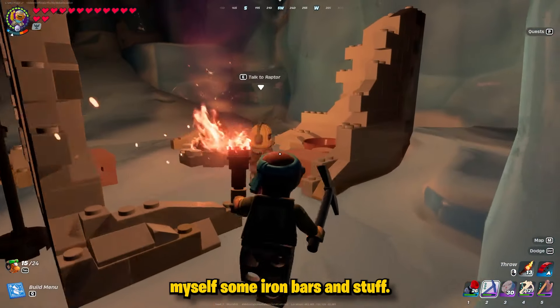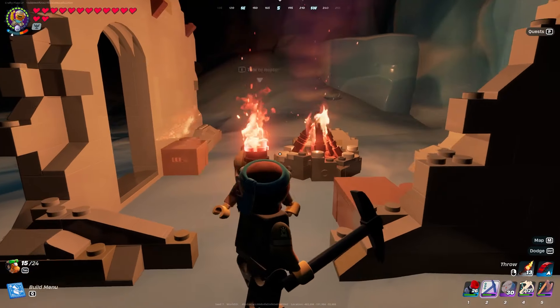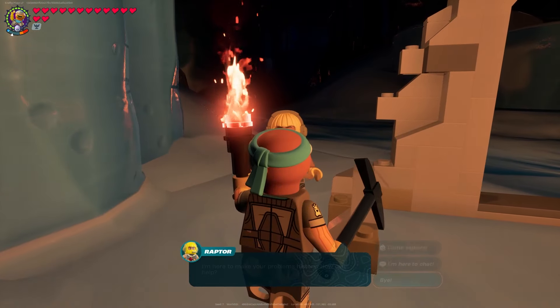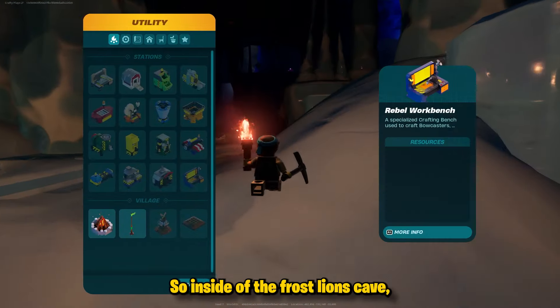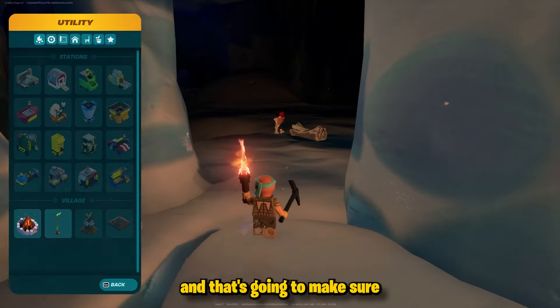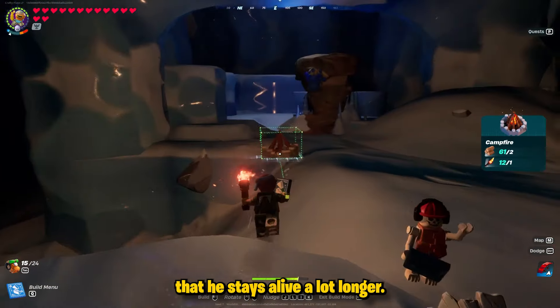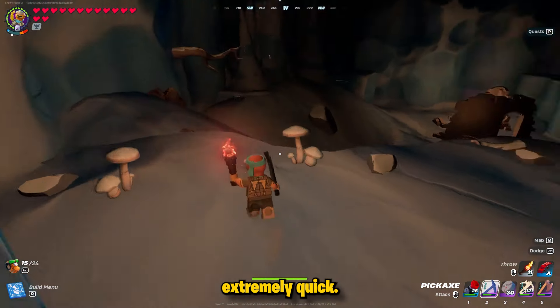I was just trying to collect some iron bars but I actually met Raptor inside of this cave. If you guys didn't know, when you talk to a different villager inside of these caves they actually are a little bit stronger. So inside of a frostlands cave, my guy Raptor is going to have even more health, and that's going to make sure that he stays alive a lot longer. If I were to bring a grasslands villager along with me he would die extremely quick.